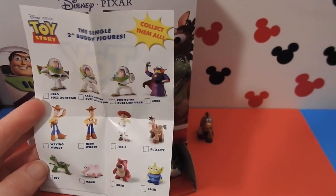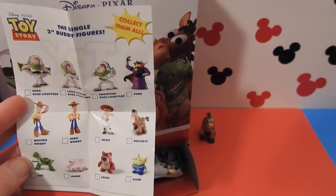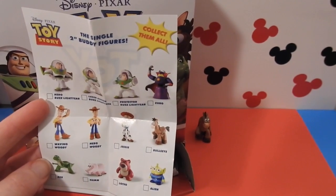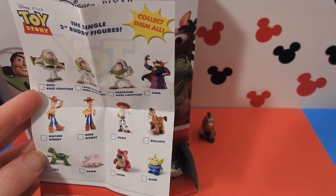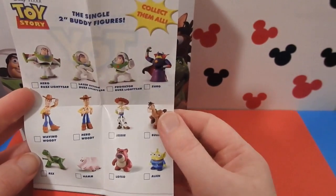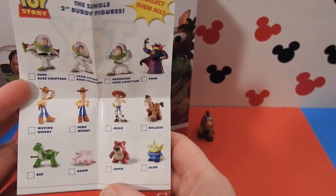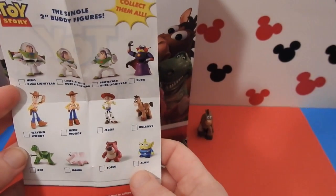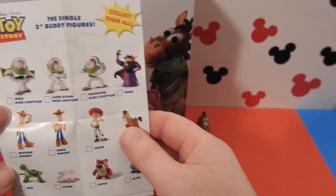The pamphlet shows all the characters that we can get. There's different types of Buzz: Hero Buzz, Laser Action Buzz, and Protector Buzz. There's also Zerg, two different types of Woody, one Jessie, a Bullseye, Rex, Ham, Lotso, and an Alien. So three different types of Buzz and two different types of Woody.